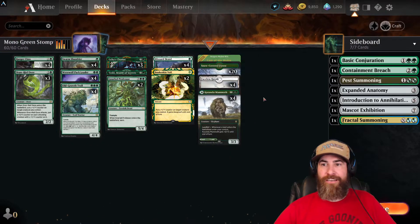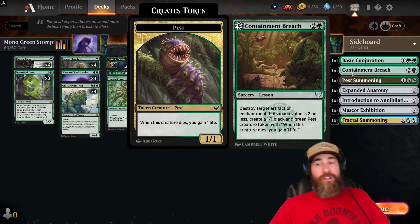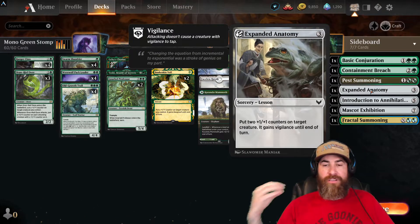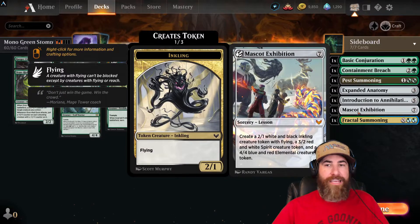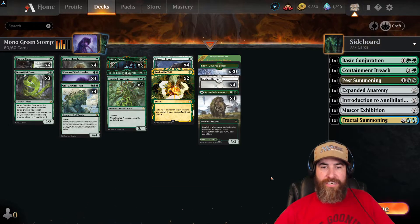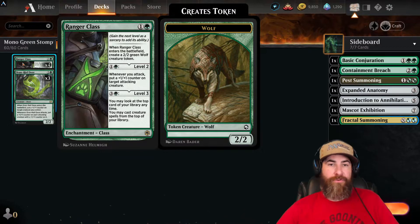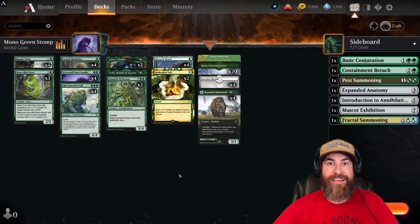Toski helps us draw cards but we need to find him, so Basic Conjuration helps there. We also have Containment Breach mainly for those angel lock decks, Pest Summoning for extra bodies, Expanded Anatomy to catch opponents off guard, Introduction to Annihilation for things you absolutely can't handle, Mascot Exhibition as a late-game mana sink, and Fractal Summoning to create a big creature when needed. The deck runs super smooth. You may never see Ranger Class level three, but definitely get it to level two as fast as possible.